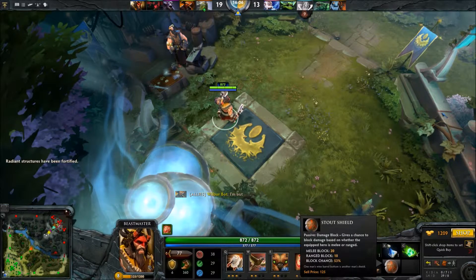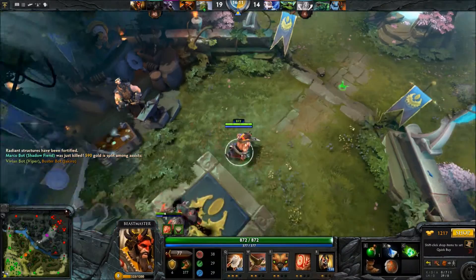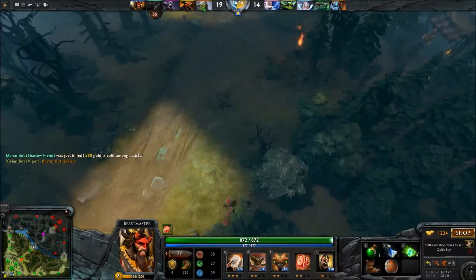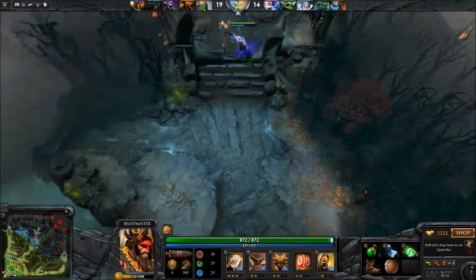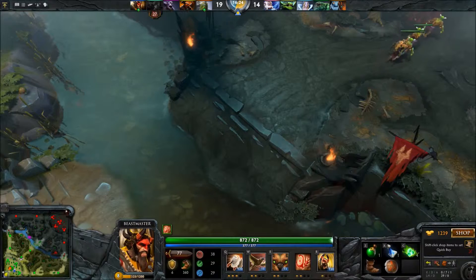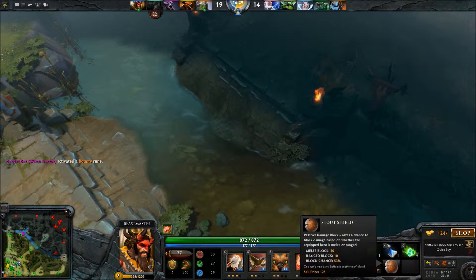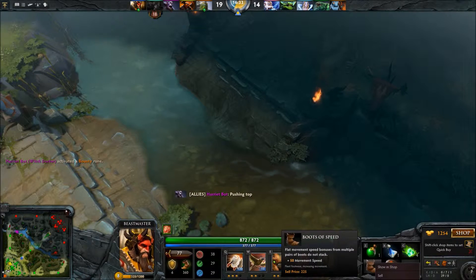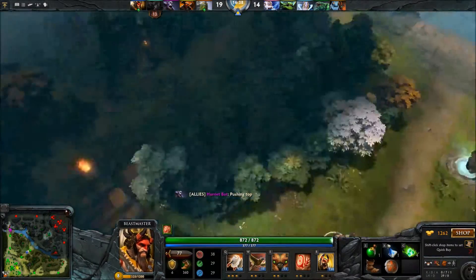O, P, L, K, N, J... Radiant structures are fortified - whatever that means, I've got no idea what it means. I need to learn about that ASAP. The middle tower has formed, so no reason I shouldn't go up this way. Let's see if we can get some buildings down and some ancients. But how do I equip the staff? I thought if you right-click... oh well, I don't know, I'll have to figure it out.